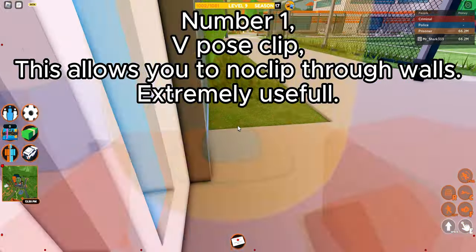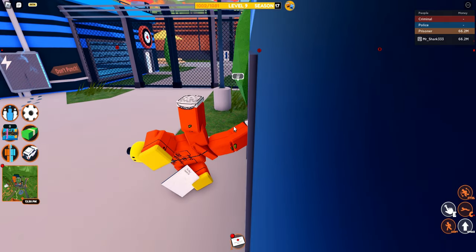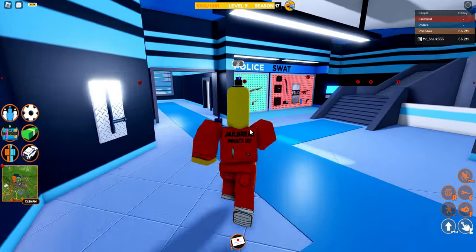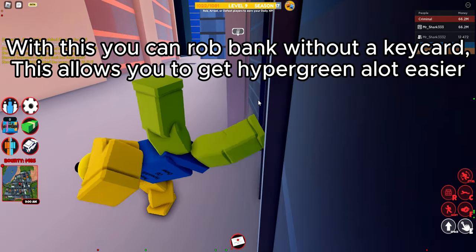Number 1: V-Pose Clip. This allows you to clip through walls, which is extremely useful. With this you can rob the bank without a keycard, and it allows you to get hypergreen a lot easier.